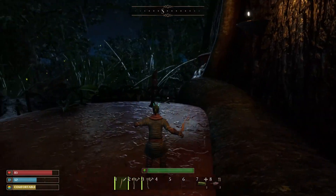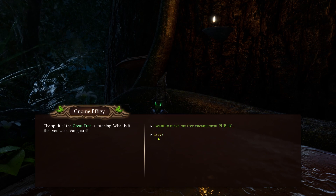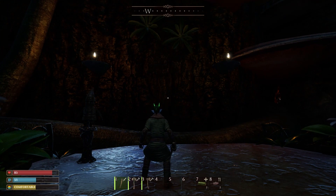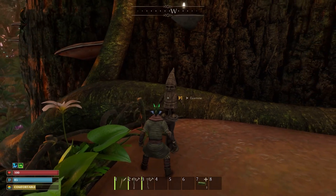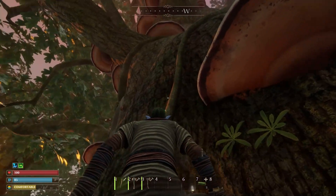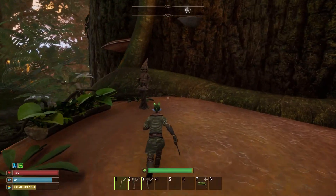This will be the base of the tree. What you want to do is talk to this gnome — he will have some dialogue and you want to select the option 'I want to make.' When you interact with him you can find out more about the tree, and more importantly he will tell you that you need to climb to the top of the tree and speak to the gnome up there.